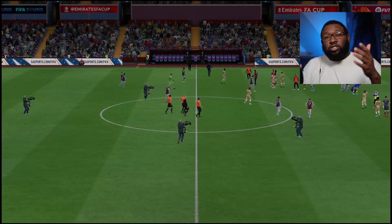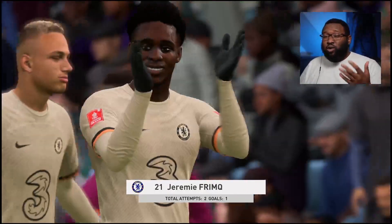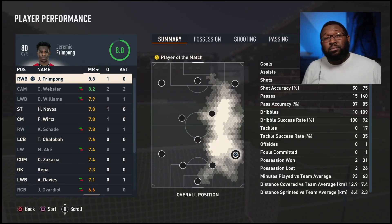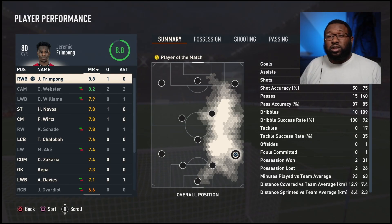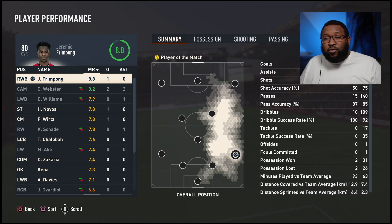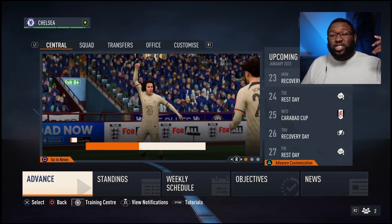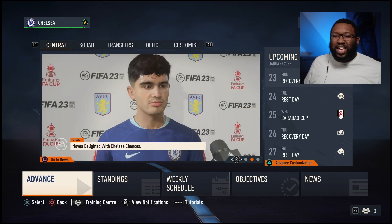Great display from the youngsters — great display, like always. Frimpong had a great debut: one goal, only a couple of attempts. Webster was on fire — two goals, two assists. Frimpong got man of the match, probably because of his debut, but Webster really deserved it. Check out these headlines: 'Webster next brace as Chelsea beat Villa.' Navoa delighted with Chelsea chances. Tune in next time when we face Fulham in the cup and the Premier League, and also Manchester City in the Premier League. We need to buy lots of new players — a new winger and a new striker if possible. Don't forget to comment, like, subscribe and all that jazz.